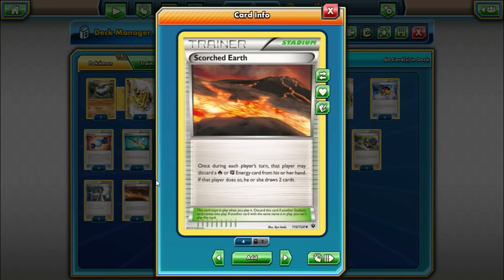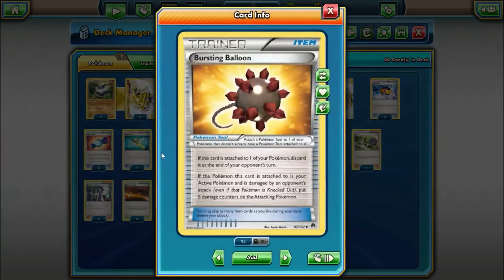We also play three Scorched Earth. Once during each player's turn, that player may discard a fire or fighting energy from their hand, and when they do, they draw two cards. We're not playing anything like Shaymin in this deck, so Scorched Earth offers a nice form of draw support that actually ties into the strategy of the deck. We can discard energies with the stadium to draw cards, and then accelerate them back onto our Machamps with Carbink Break. Four Burst Balloon — this is another way we're going to punish our opponent for being aggressive against us. Machamp already makes your opponent take three damage counters for attacking into it, but if you attach this as a tool card and your opponent attacks into it, they take an additional six — so nine total damage counters.